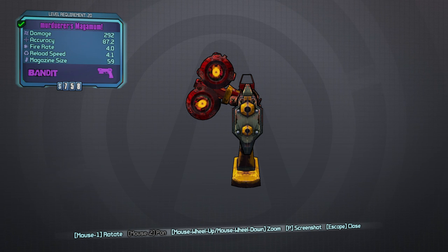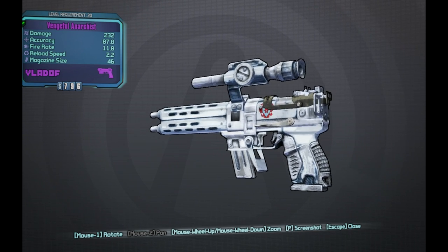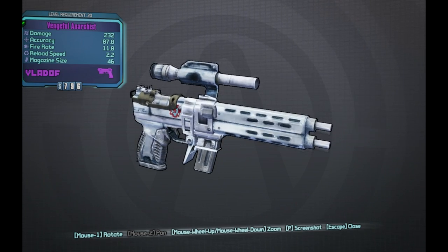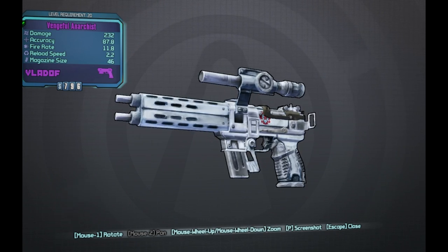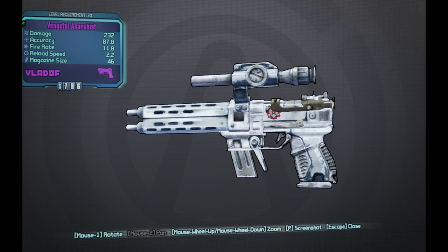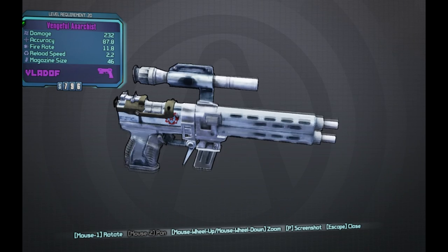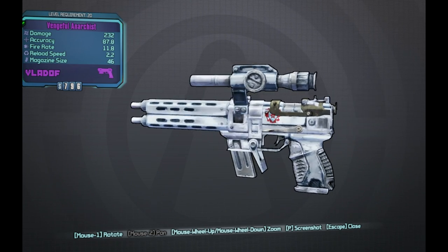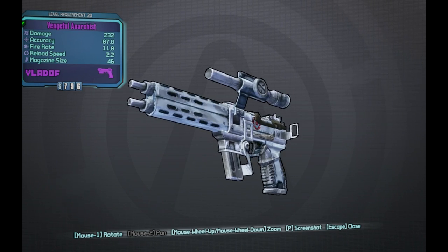Up next I have the Vengeful Anarchist, developed by Vladof. It has a damage of 232, accuracy 87.8, fire rate 11.8, reload speed 2.2, and a magazine size of 46. It's silver with a Vladof symbol on the side — you can definitely tell they got their inspiration from Russia when they made this. It definitely looks like something from a Russian weapon tree, especially the mag release, trigger guard, and grip.